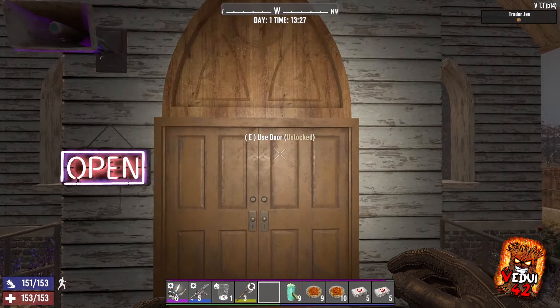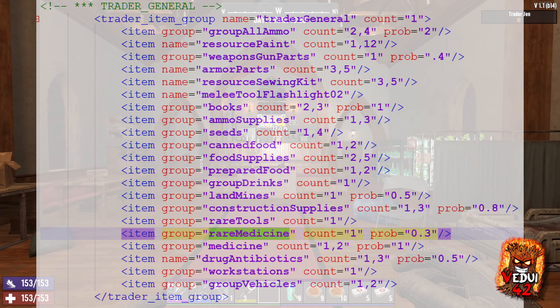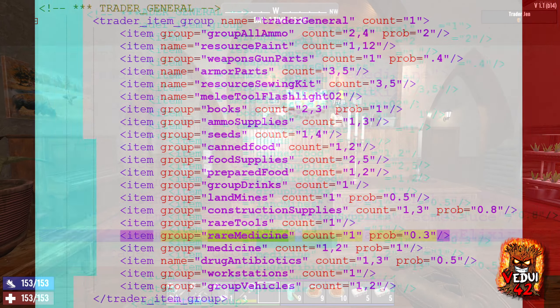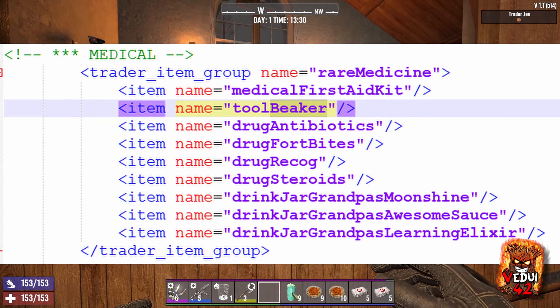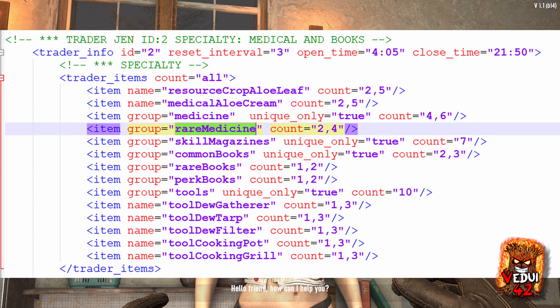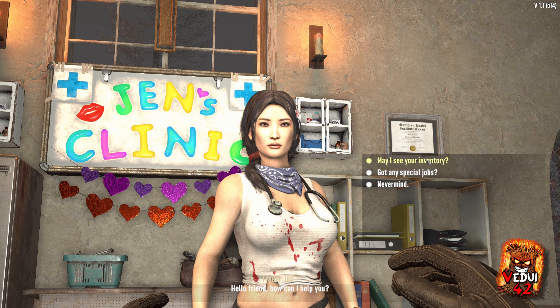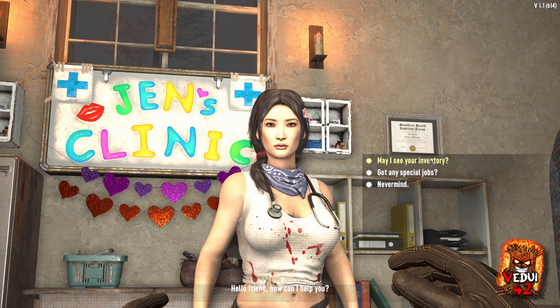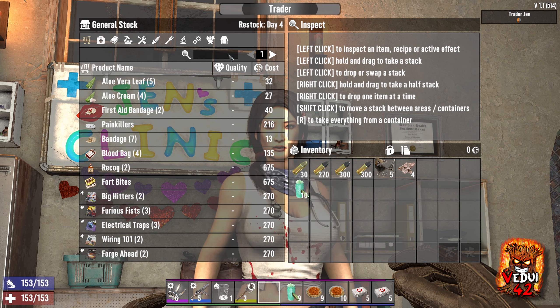What about traders? The good news is that beakers can show up as general trader supplies. The bad news is that the probability is probably the worst of all types of supplies that can show up. What you should do instead is head to Jen — not only is she the cutest one, but she's the trader that specializes in medical supplies, which means she has the highest chance of all the traders to have beakers.